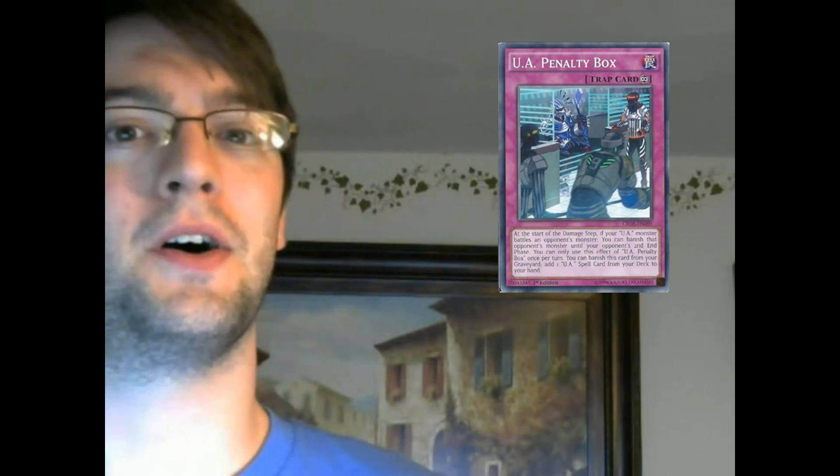Next up: UA Penalty Box — it's a trap, a continuous trap. UAs now have accepted every type of spell or trap: continuous, normal, quick play, field, and equip. The only thing they don't have is a counter trap. People were wondering whether the new spell card would be normal or continuous — well, we got both. The continuous one was the trap, which is neat.